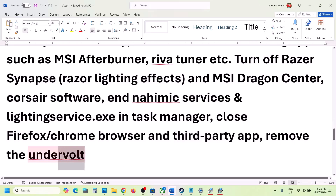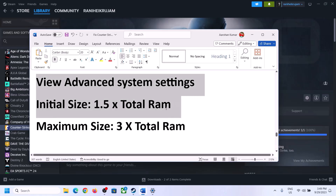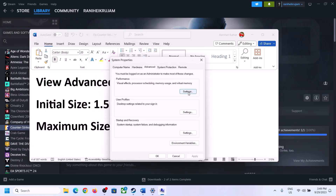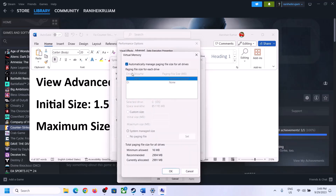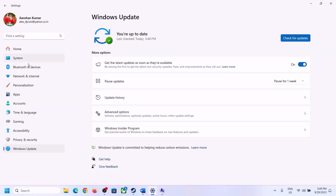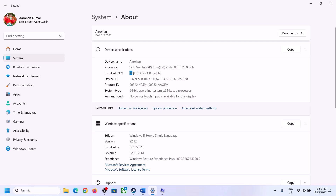The next step is to increase virtual memory. Type 'View Advanced System Settings' in the Windows search box and click on it. Click on the first Settings button, go to the Advanced tab, and click Change. Uncheck the box that says 'Automatically manage paging file size for all drives'. Select the drive where the game is installed, then select Custom Size. For initial size, use 1.5 times your total RAM in megabytes. Check your total RAM in Windows Settings under System > About.